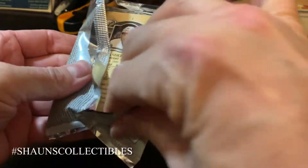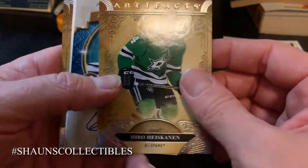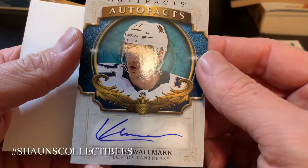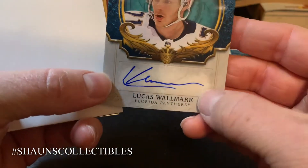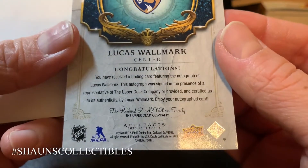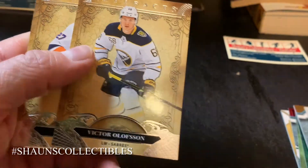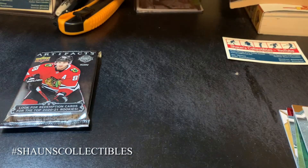Two more packs — hopefully we get an autograph. I'm not sure if the redemption is going to be an autograph or not. Miro Heiskanen base. An Artifacts Autofax of Lucas Wallmark from the Florida Panthers — it's a sticker auto, so not on-card unfortunately, but an autograph is an autograph. Not too shabby. And Victor Olofsson and Anders Lee base cards.